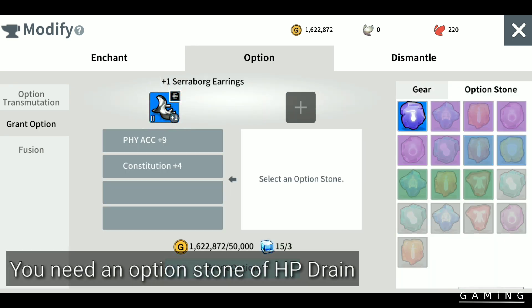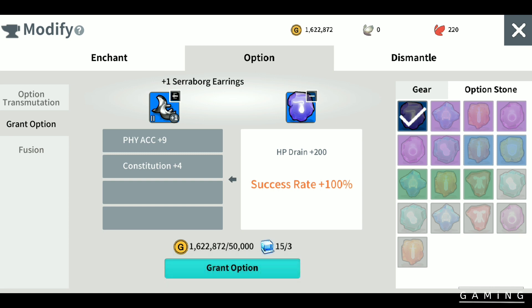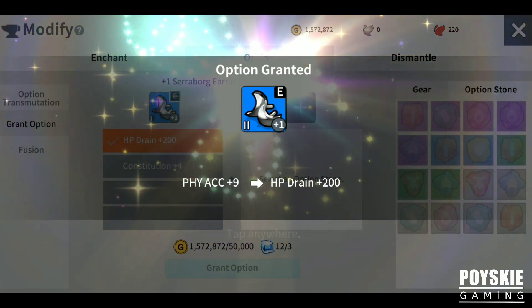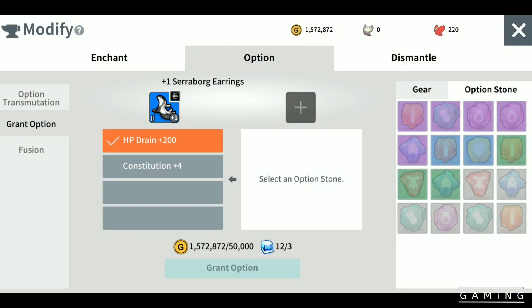I have here an option HP drain plus 200. So every time you hit a monster using normal attack or skill, it will drain HP. So let's try this one — I will change this physical accuracy plus 9 to HP drain, so HP drain plus 200.